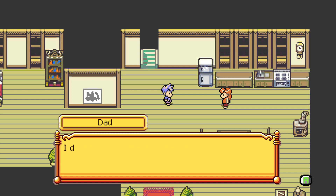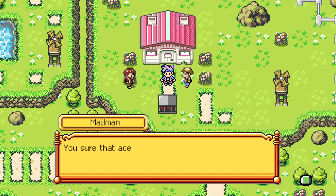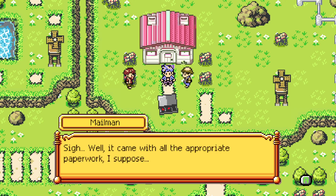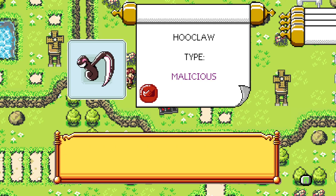Dad calls: 'Ace, you better hurry up — I don't think this cage is gonna hold much longer!' The delivery man says: 'You sure this young man is old enough to handle this?' 'Of course — Ace is already 14, that's plenty old enough.' 'Well, it came with the appropriate paperwork. I suppose just sign here and take off the type-o monster next to the records.'